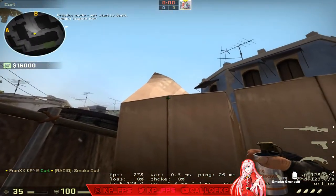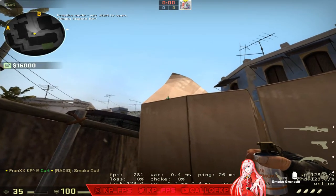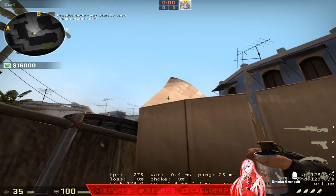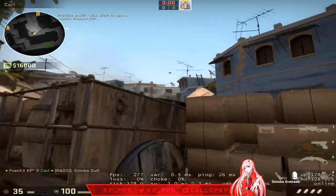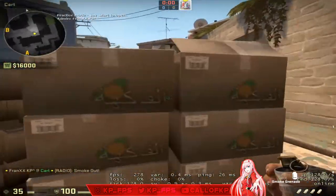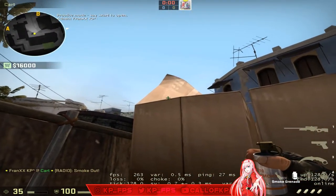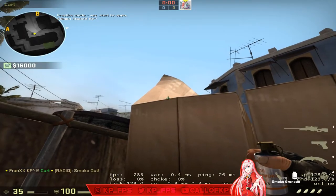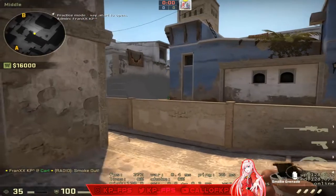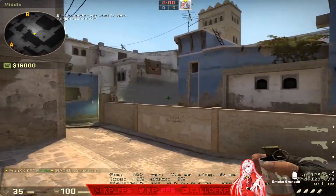From the same corner, top cat used to be a left-click throw from one spot, but that's no longer the case. You now need to find the faded white line and left-click throw from there — a little bit in between the faded white line and the main line. That is the top cat smoke — no gap on the second attempt.